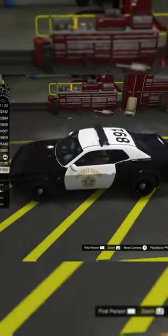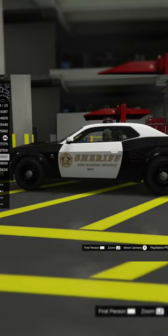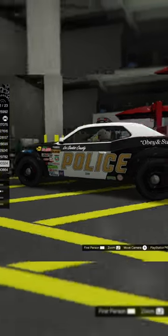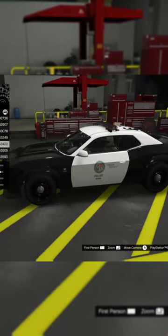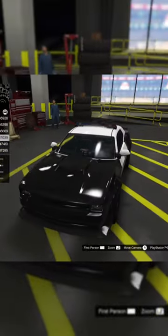For customizations, the first thing I noticed is it has a bunch of different cool liveries — you can do a police one, a sheriff one. There's some really cool ones. You can do a race police one, that's kind of cool. For police equipment, we can do aerial — different antennas and lights and stuff like that, and different searchlights. That's super cool.